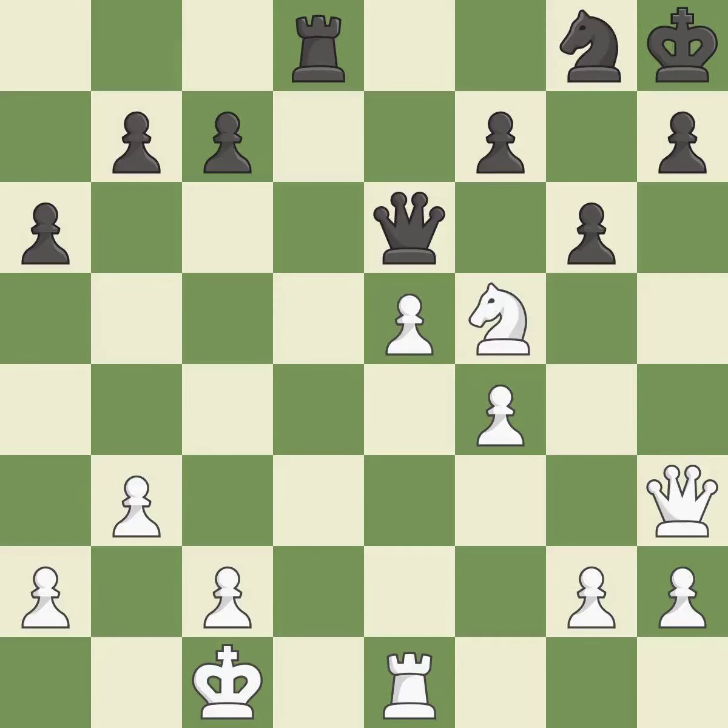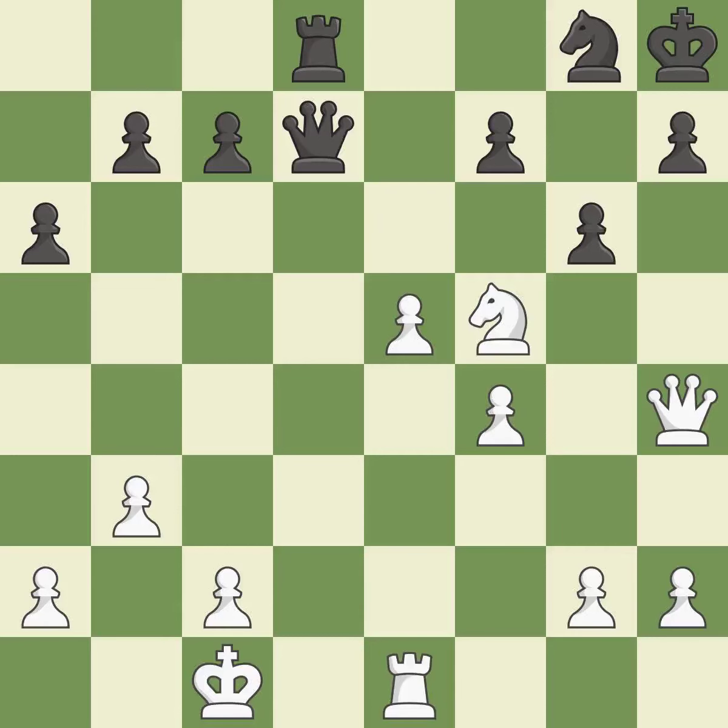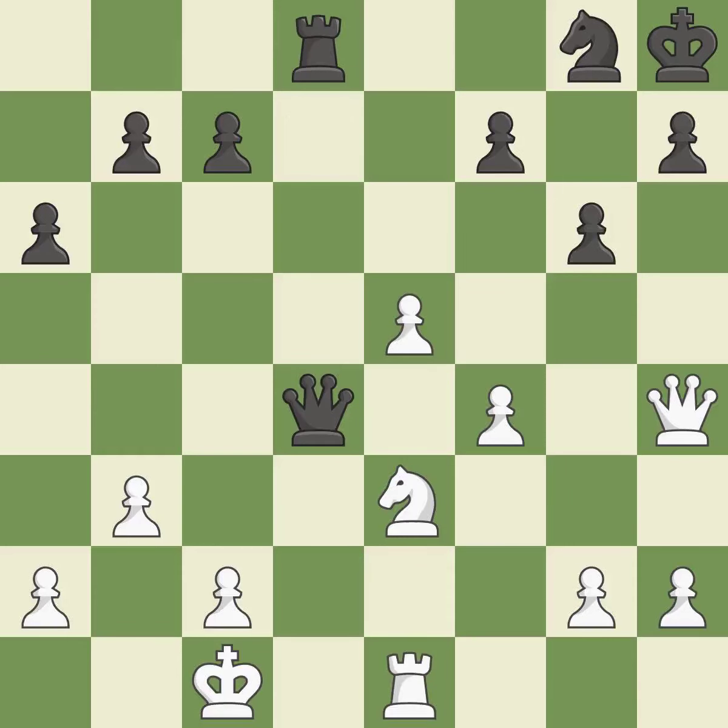Backs off — ideal. This wins a tempo by threatening a rook and forcing it to move away — best. This protects a rook that was being attacked without any defense — ideal. This results in a pawn being lost — incorrect. This threatens to play checkmate. There was only one good move in that position.